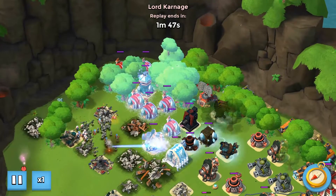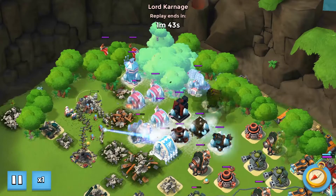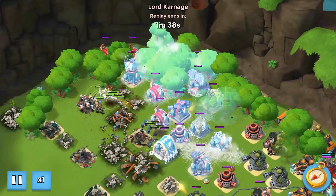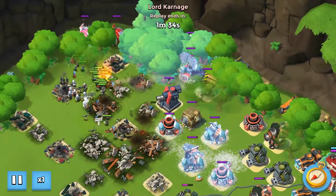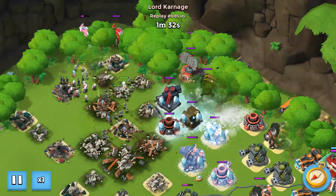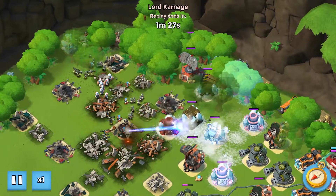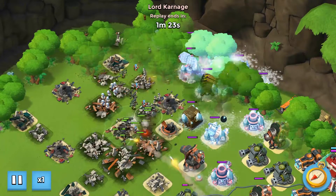The idea right now is to keep every threat shocked. Conveniently, I can shock the shock launcher, the rocket, and the mortar with one shot. That critter box was absolutely wasted — I didn't really get any use out of those critters. I was hoping to time it before the shock launcher targeted me, but that was the idea there.